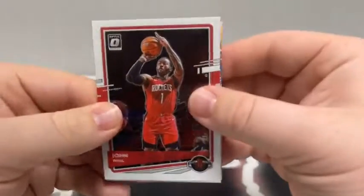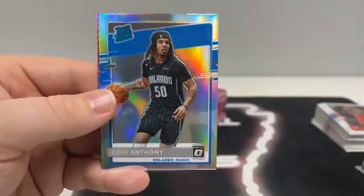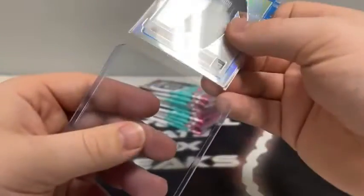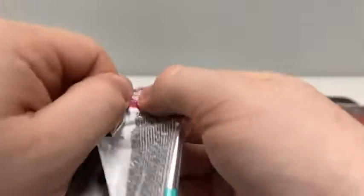Pack one of box number three — still looking for some big names. We've got John Wall for Houston, a rated rookie of Deni, a hollow rated rookie of Cole Anthony for Orlando, and a Pink Hyper of Kawhi Leonard for the Clippers. We'll sleeve and top load the Cole Anthony for the Magic. Always nice to see the hollow rated rookies.